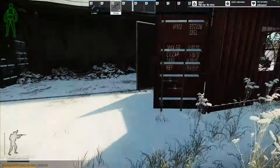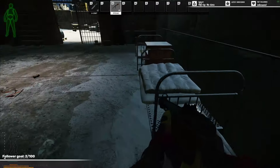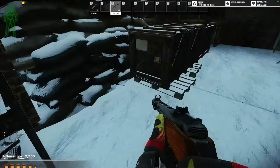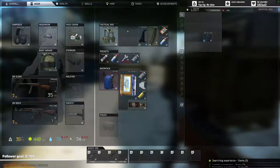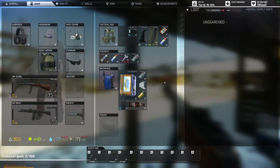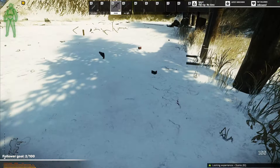After reaching the new outpost, you will find a lot of loose loot and crates to be looted. Check every corner, because there are a lot of crates. Now this is my favourite spot — here you will find a weapon in 7 out of 10 raids.